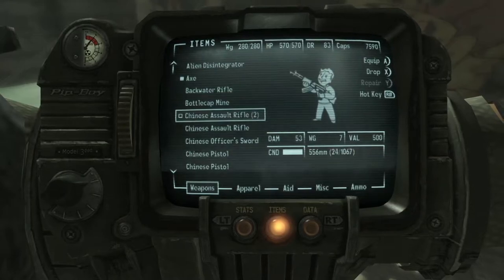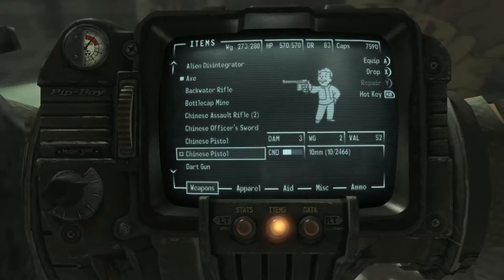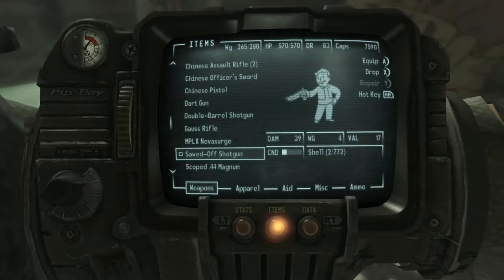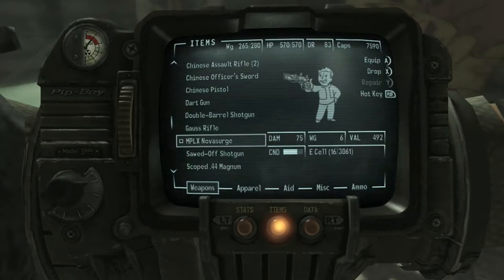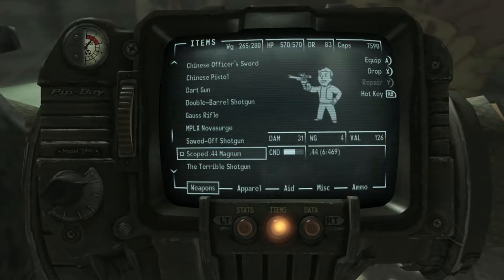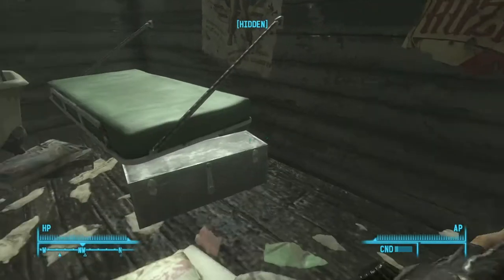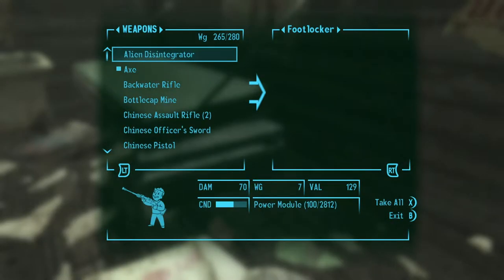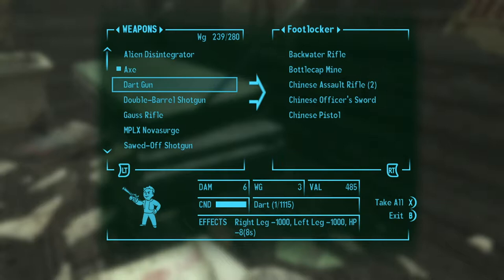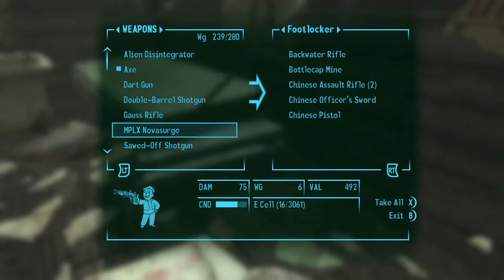We have a Backwater Rifle — that's a unique Chinese assault rifle. I'll drop the Chinese pistol, drop the double barrel shotgun... wait, it does 89 damage, that's kind of crazy. The sawed-off shotgun does 39, so I'll keep the double barrel. Terrible shotgun otherwise. I'll go ahead and put the Backwater Rifle in the footlocker, along with the bottle cap mine, sword pistol. We aren't really using the dart gun but it only weighs three, so we'll keep it. Keeping the double barrel and Goss rifle.